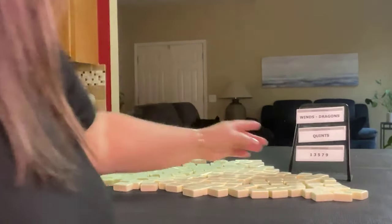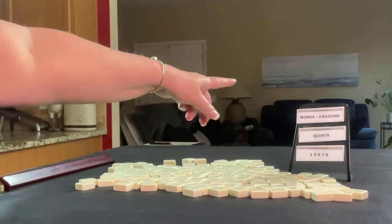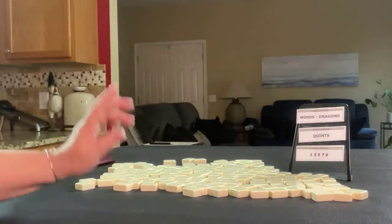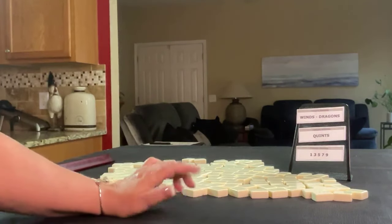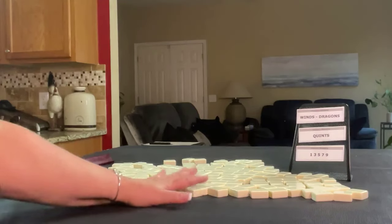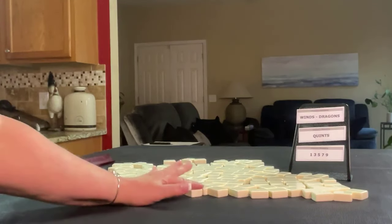We are going to force hands in Winds and Dragons, Quints, and then Odds. We'll alternate between dealer and non-dealer, so I'll get 14 tiles then 13 and then 14, and I'll create a mock Charleston for each one.